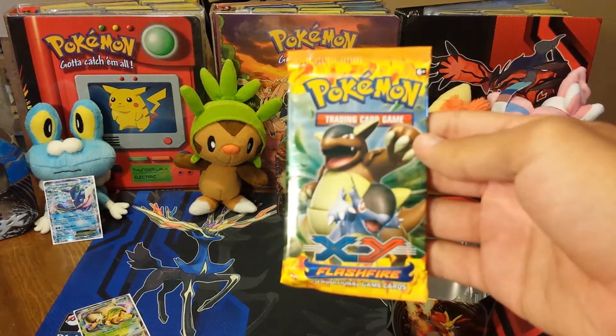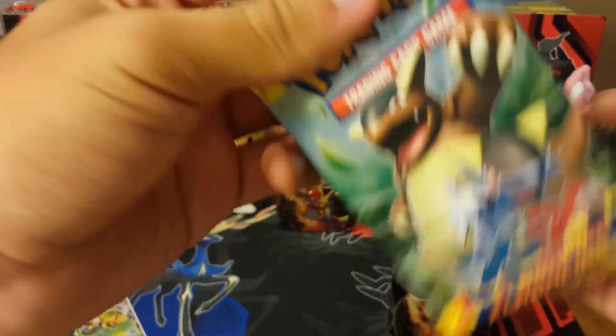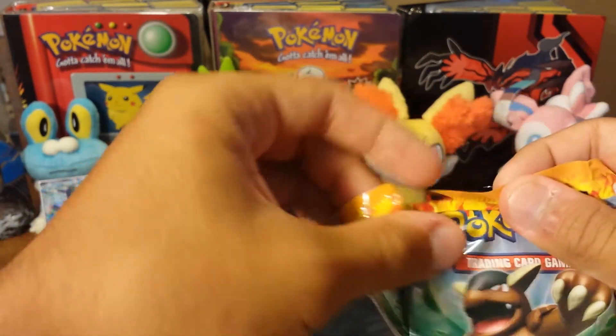Next will be Flash Fire, with artwork of Mega Kangaskhan. Don't know how it's Mega — it's just a baby out of the pouch. That was Pokemon's laziest Mega Evolution to date.